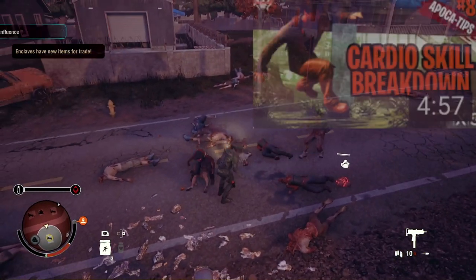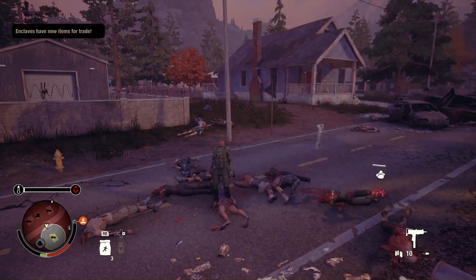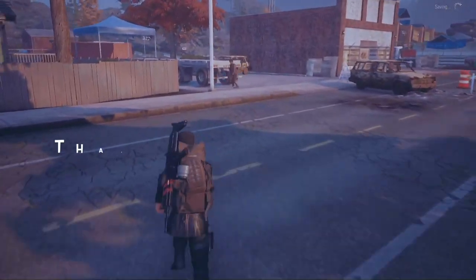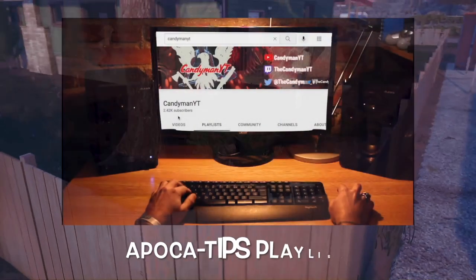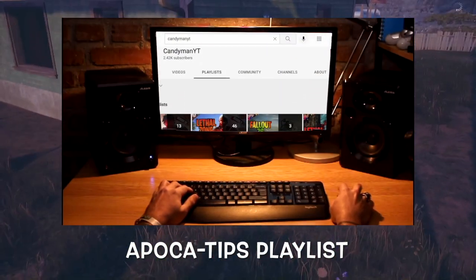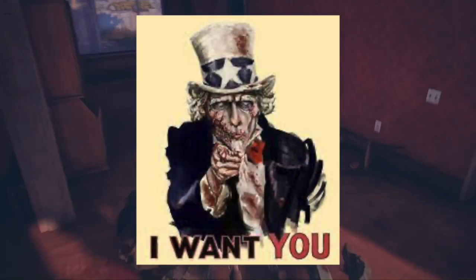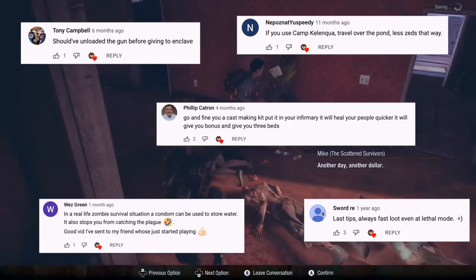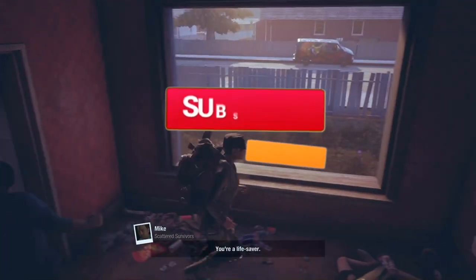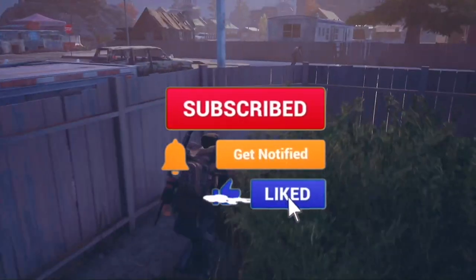Also check out our cardio skill breakdown for a full breakdown of the cardio skill and specializations. Thanks for watching — if you want more tips and tricks about State of Decay 2, be sure to check out our Apocatips playlist, the series where we give you tips and tricks on how to better survive the zombie apocalypse. If you have a tip or trick that would be helpful for other survivors, leave a comment below and you might see it featured in the next video. If you found this video helpful, hit the like button and consider subscribing.